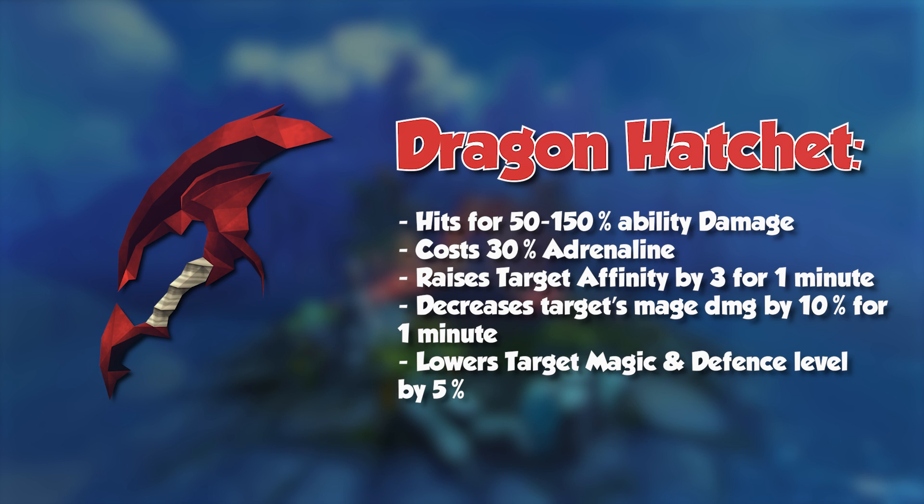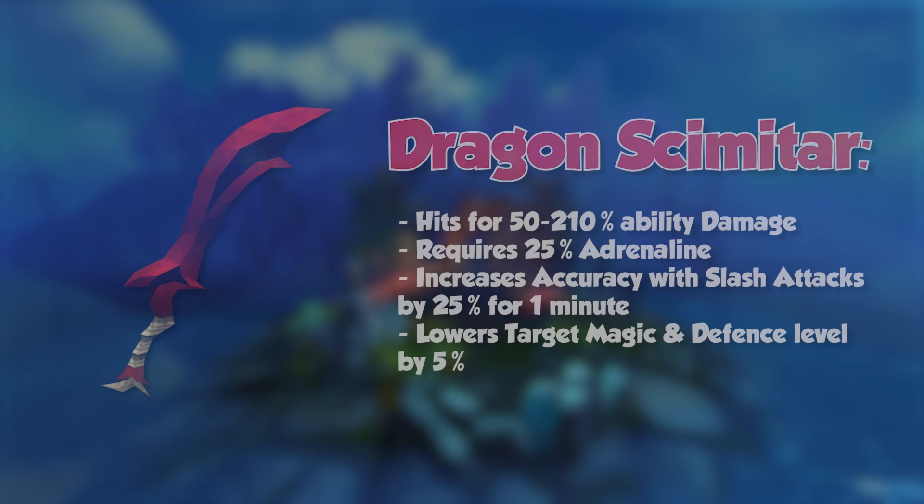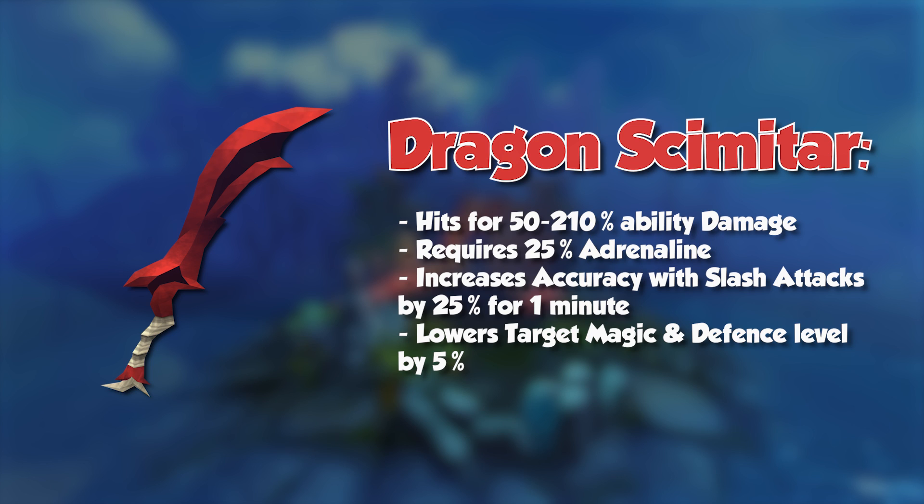Another beneficial thing to note is that it applies the affinity bonus to your target, so if you're with a group, all members of your group will benefit from that extra hit chance. The dragon scimitar has a similar effect for a little bit less adrenaline, and it doesn't raise the affinity values but raises your personal hit chance by 25% with slash attacks specifically. So this only works with melee and within melee only slash attacks. If you're using the Abyssal Scourge, the tier 95 or tier 85 longsword, anything that has slash as the weapon style type will benefit. This is an option to use if you're soloing — it will not benefit your party members because it is a self buff.